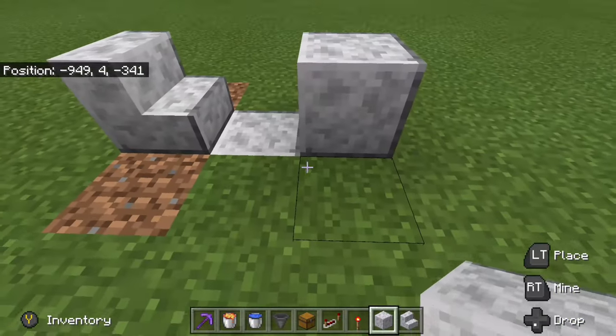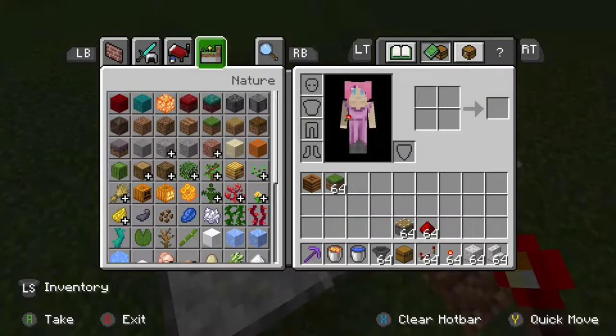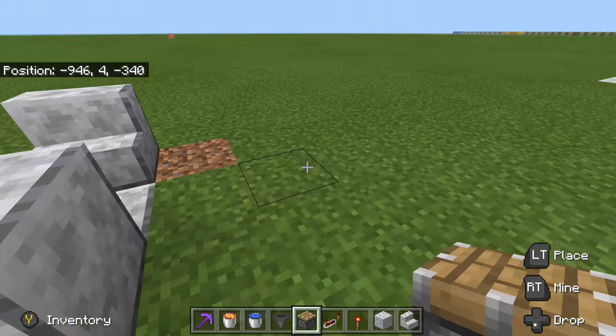After that, what we're going to want to do is enclose this and put a piston facing towards where we want our collection system to go.